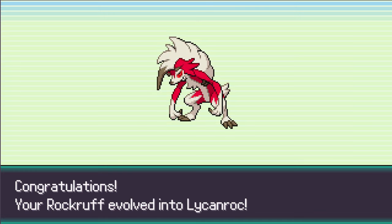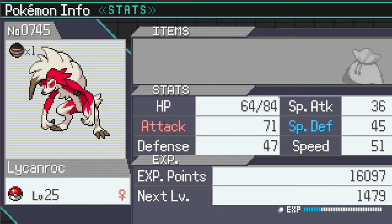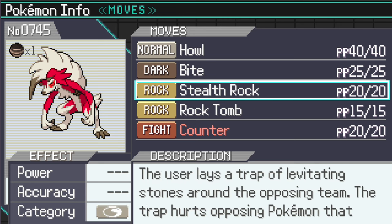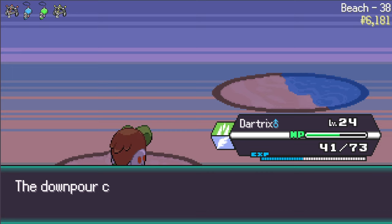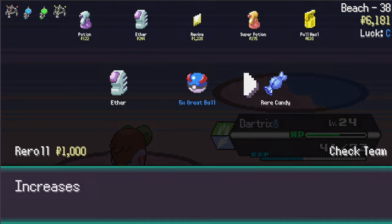Which form do I get? This has multiple forms. Oh it's the weird looking one - okay, that's fine, not the one I wanted. It's Dusk Lycanroc, got it. He wants to learn Counter - do not mind if I do. Let's take a look at these stats - I have plus attack minus special defense. Let's use Counter then instead of Stealth Rock, stuff doesn't seem to be helping that much. Dartrix - nice job, your speed rises.